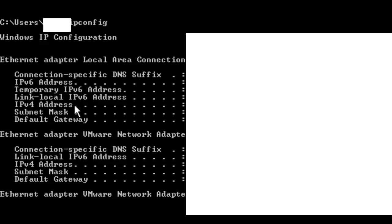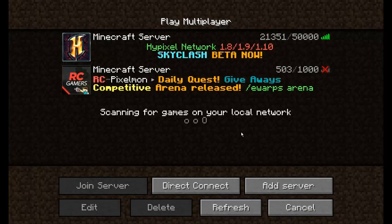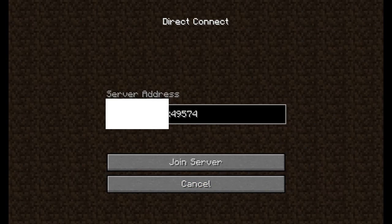Now I'm going to show you how to use that to direct connect with your wireless or wired counterpart. With the IPv4 address, click Multiplayer and then click Direct Connect. Put the IPv4 address there, and then add a colon — a colon is two dots — after the address. Also, when someone starts a LAN game, I'll show you that right now.